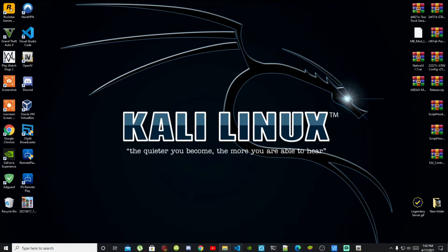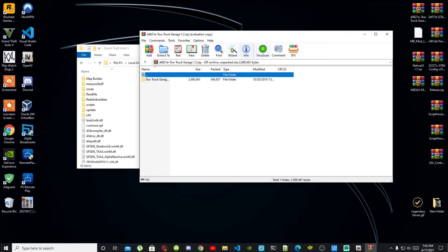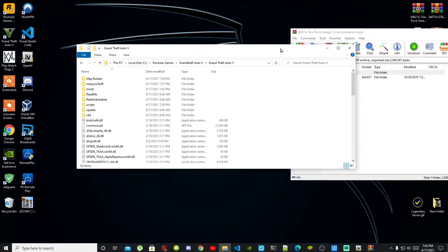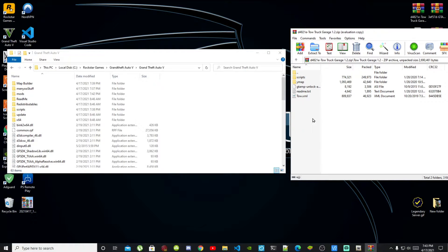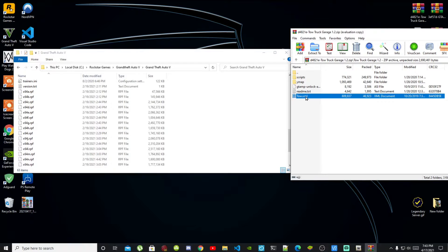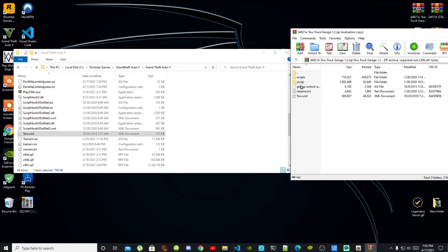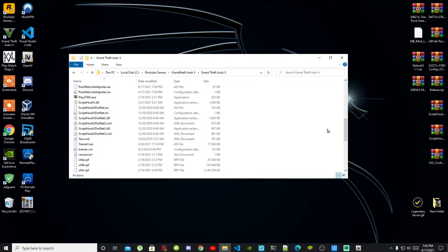Go back to your Grand Theft Auto V main folder and open up your Tow Truck mod extract folder. Inside that folder, open the subfolder inside it. You'll see a few files — go to your tow.xml file and drag it into your Grand Theft Auto V main folder. That's all you need from this folder — you don't need the other files. Exit out of the extract folder.